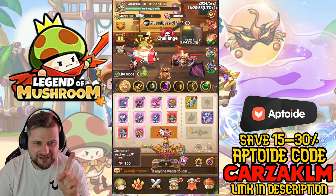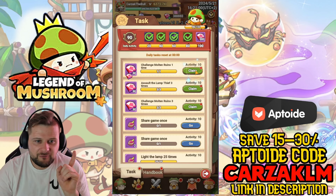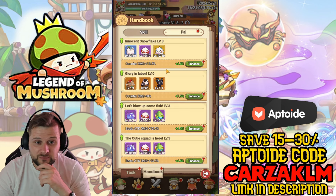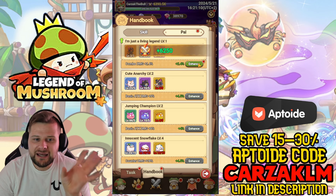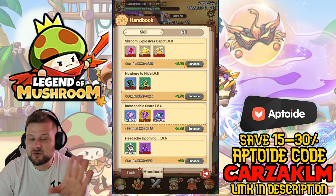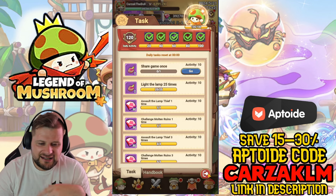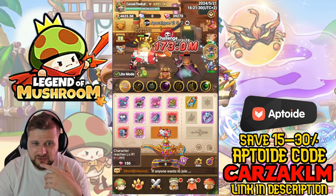Make sure once you've been upgrading your skills and pals that you go into your Handbook and click Enhance. You get extra stats for collecting certain pals and skills and leveling them up. This one here goes to level 60 — if you have these free at level 60 you can enhance extra counter damage by 0.6%. It's constantly upgrading.